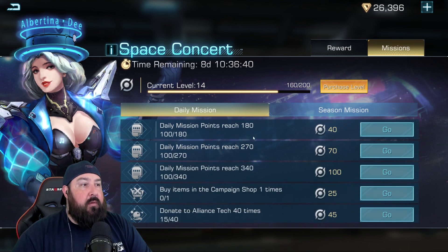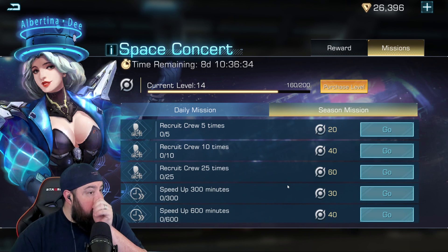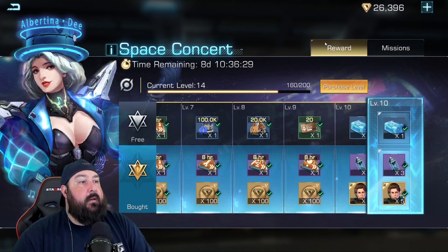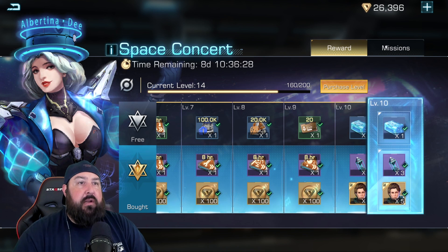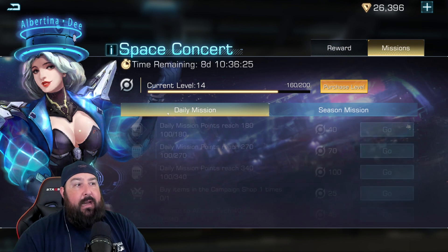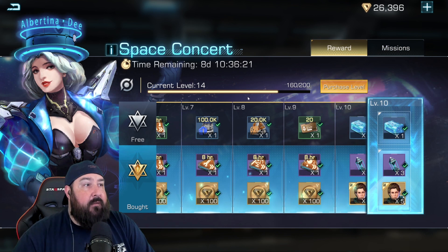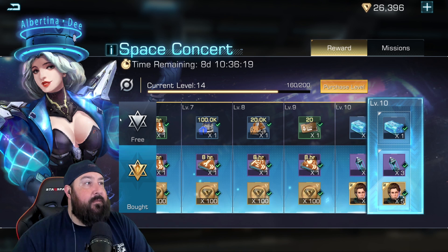The missions you're going to want to do are the daily missions and campaign shop purchases. For the season, make sure you're recruiting crew — which we'll be doing on our next video. Go through these two tabs: the missions tab with daily missions and season missions. Complete them and you'll be ranking yourself up very nicely inside of this.